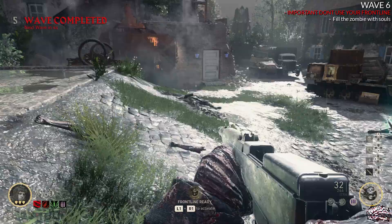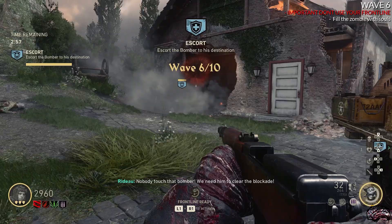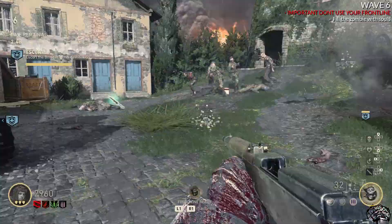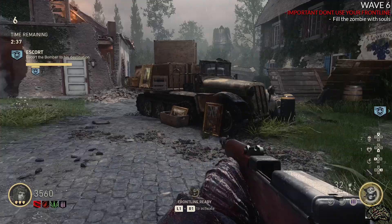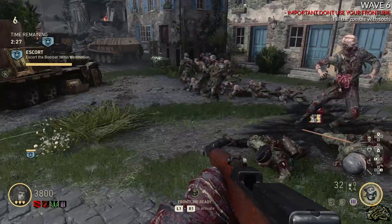Wave six is probably where this Easter egg gets particularly hard and out of your control. Wave six is an objective round, but during it you also need to fill the zombie that fell off the windmill with souls. The more souls the zombie on the ground eats, the better — it protects him and he can take more damage. If you get an objective like destroy all the Moistlers, you can fill Moistlers into him, but it's not the same. Use your Jacks near the zombie and get as many kills as you can.